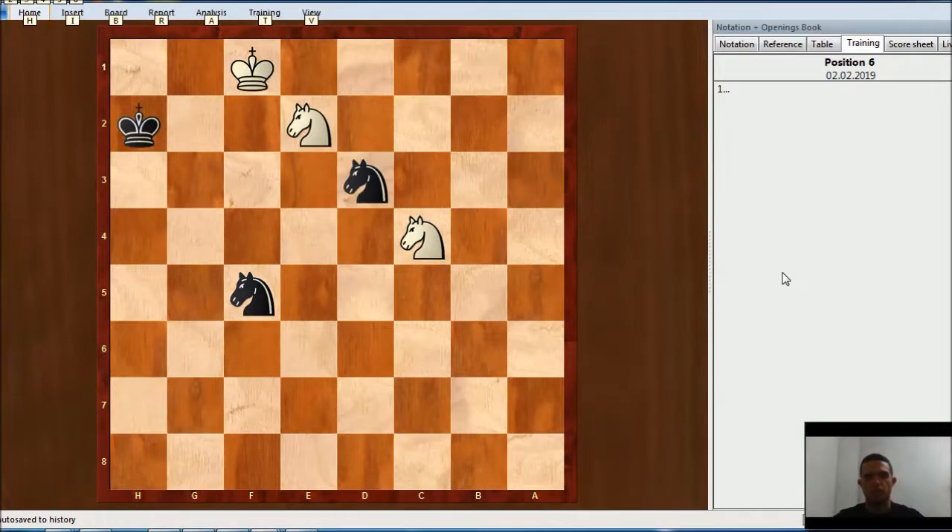Black to move here, Black wins. If we analyze the position, we will see that there are some checkmate ideas around. For example, if this knight was not controlling here, then Knight e3 would be checkmate. And if this other knight was not controlling here, then Knight g3 would be checkmate. Also, White King cannot move anywhere right now. That means that if White had to move right now, Black would be winning when any of these knights move. So if we can make a tempo and keep controlling all these squares around the White King, we are going to win.